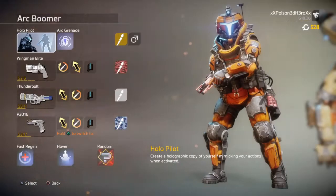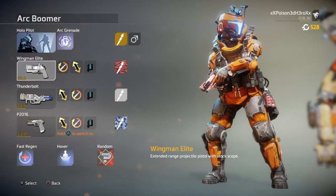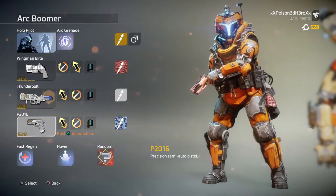Your class can either be the AWOL pilot for the luck and extra damage you can produce using your AWOL, or you can be the holo pilot and purchase the amp boost in your armory within whatever map you're playing on.